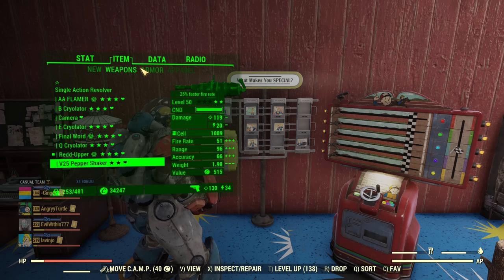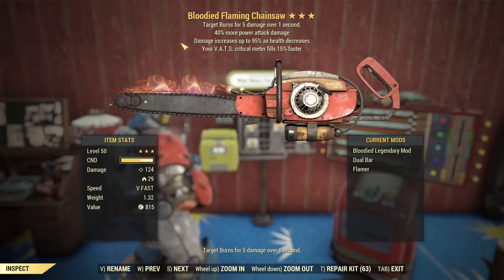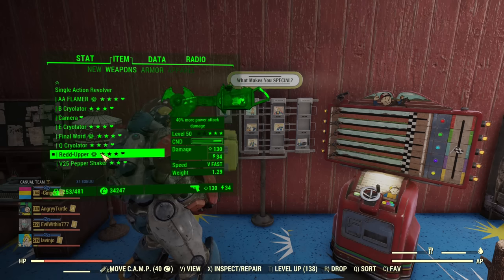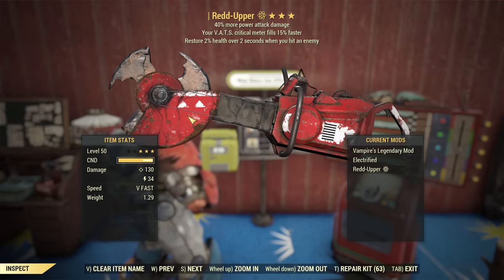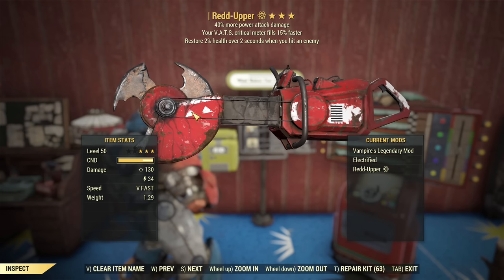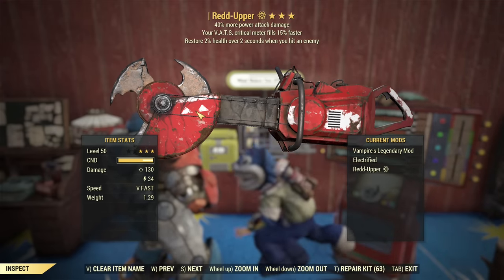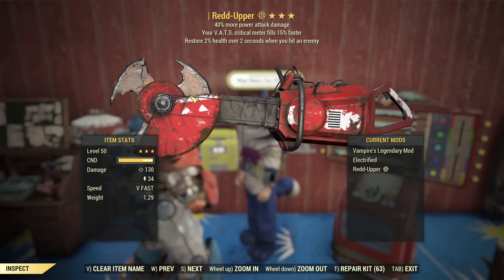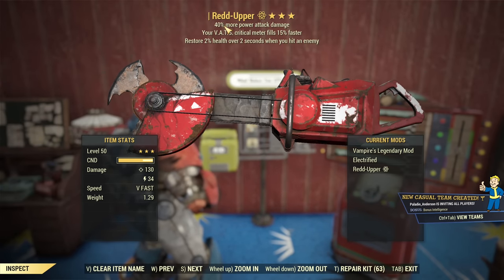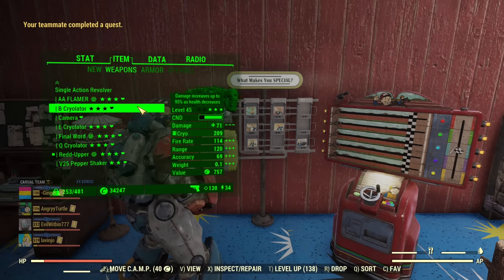Now the weapons — you have choices. You could run an Anti-Armor Power Attack Damage Chainsaw or a Bloodied Power Attack Damage Chainsaw; both do really good damage. What I'm running is a Vampire Power Attack Damage Auto-Axe. The difference between Chainsaw and Auto-Axe is very little. This Auto-Axe when fully buffed will do a little bit more damage than a chainsaw, but the difference is not huge. I'm using Vampire — it will heal me so I don't need to worry about tankiness too much. I didn't manage to roll Power Attack Damage on any other Auto-Axe, so Vampire it is. Power Attack Damage is very important.